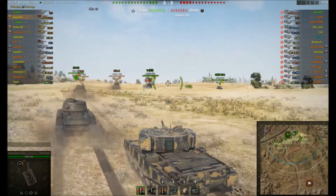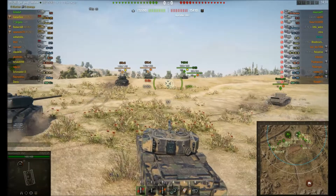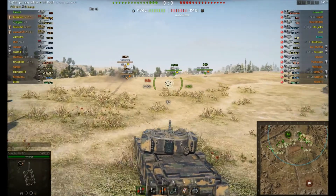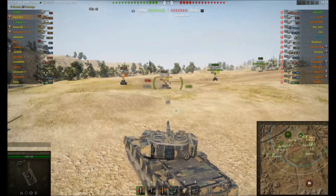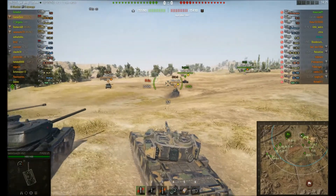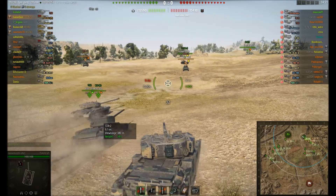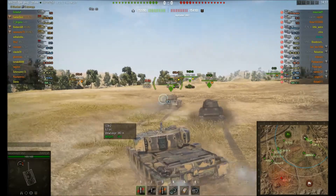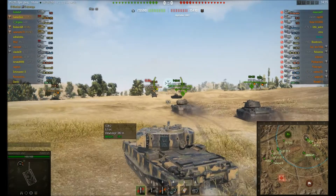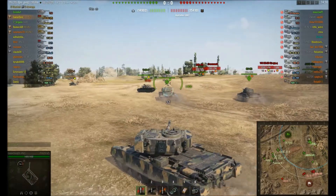The good thing about these sort of open 8-9-0 or 7-8-9-0 flank is just the ability to use the gun depression that both of these tanks have, because there are lots of little hollows and whatnot that we can get into. It's nice and open so you don't tend to get caught out too much.